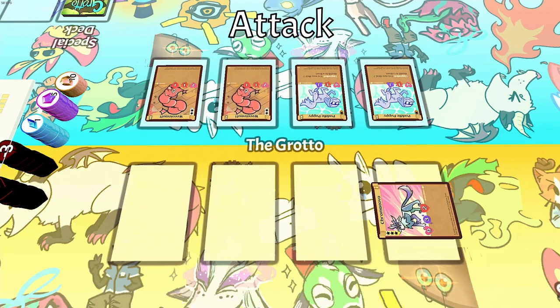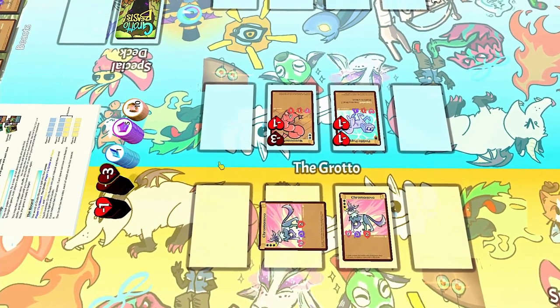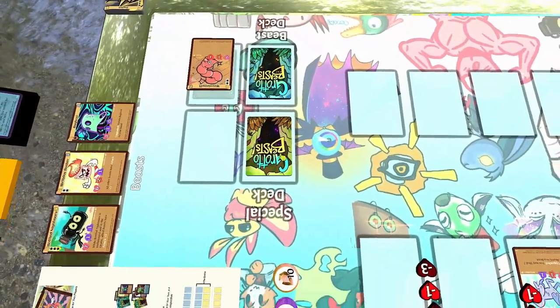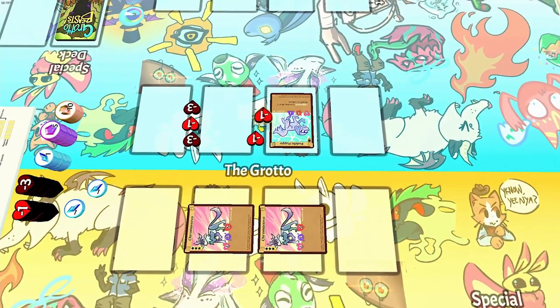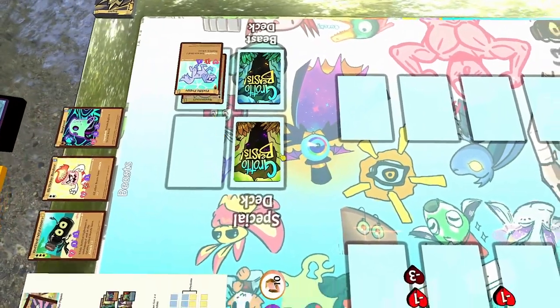Deal damage to the target beast using the rules explained earlier — matching defense will block damage, otherwise the enemy will take all of the damage. A beast is destroyed when it has as much or more damage as it has health. It'll go to its owner's discard pile, and the opponent will receive one crystal for each star on it. So if my Chroma Nova were to attack this Weenie Mutt, it would destroy it, and I would earn two crystals since Weenie Mutt is a two-star beast. If I attacked Puddle Puppy instead, it would also destroy it, and I would only earn one crystal since Puddle Puppy is a one-star beast.